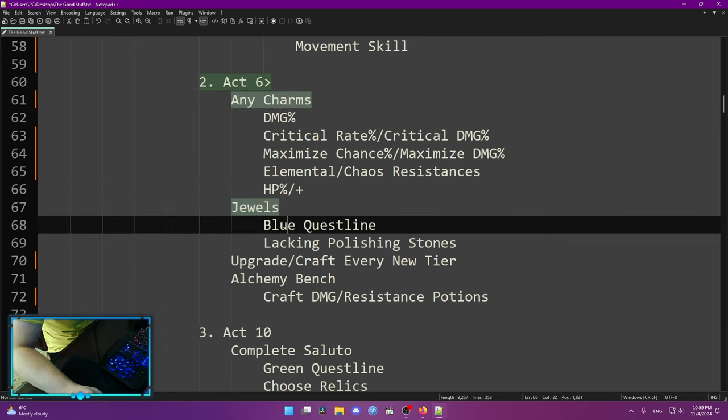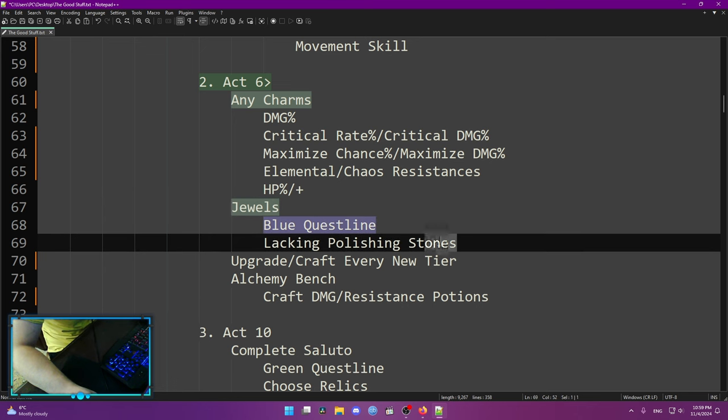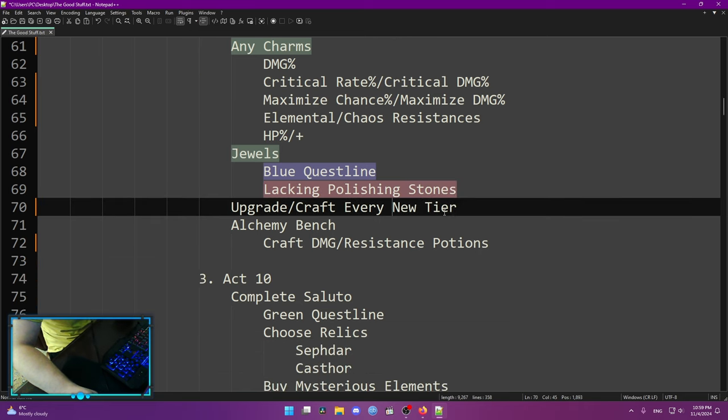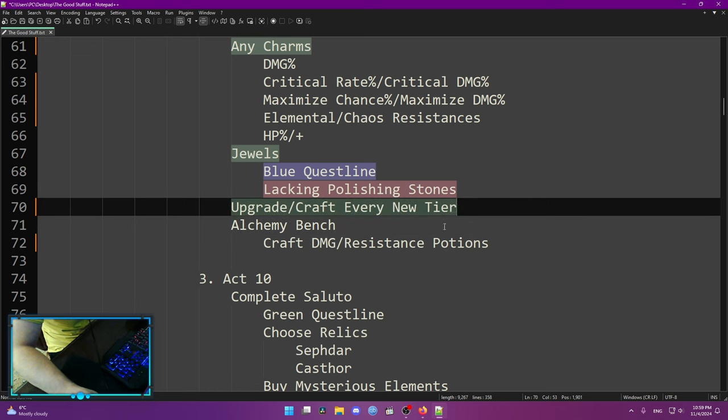At the same point you're going to unlock the jewel system. The jewel system is new, and in order to unlock it you want to finish the blue questline — focus on it and do not skip it, otherwise you're going to have some problems later. However, you're not going to be able to do a lot of jewel stuff because you'll lack the main material to do it, and this is only going to be fixed later into the game when you can actually grind for those — so it doesn't matter right now.